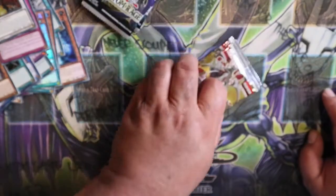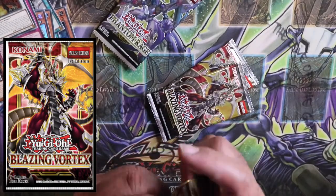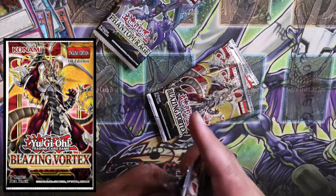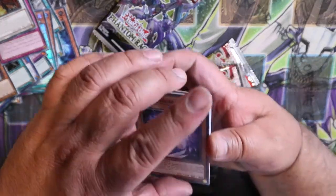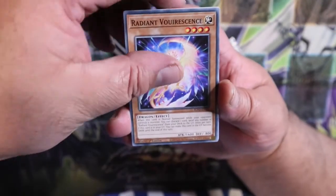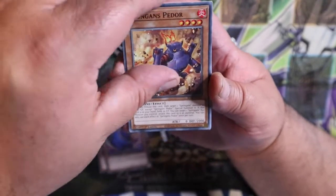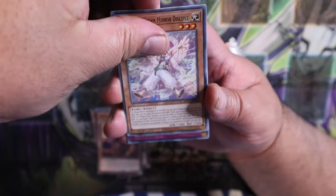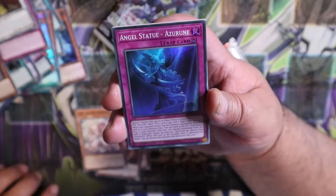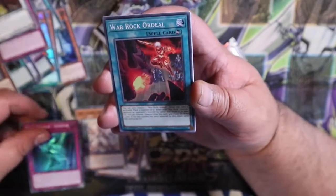Six cards — a full pack of commons, should be laughs. There's one, there's two, there's three, and our foil is Angel Statue. Put it to the side.